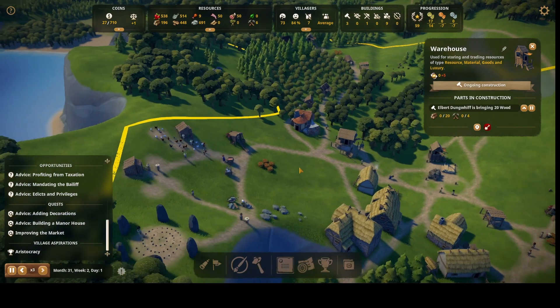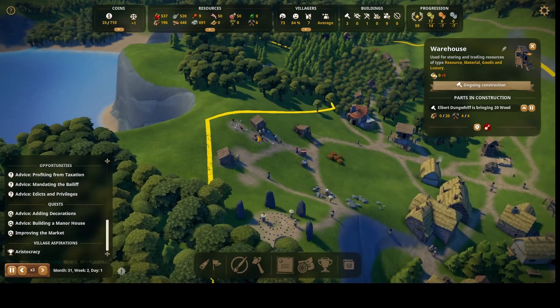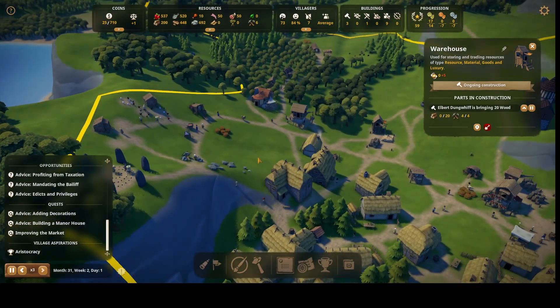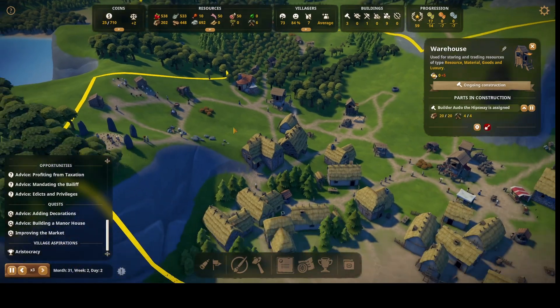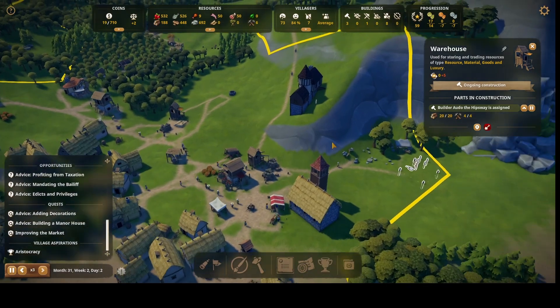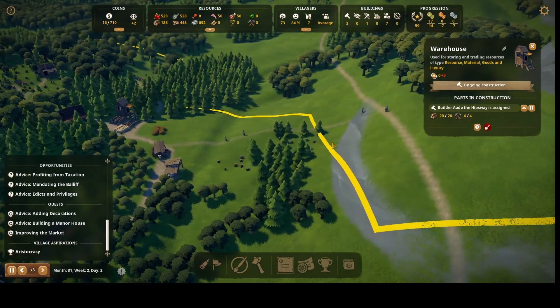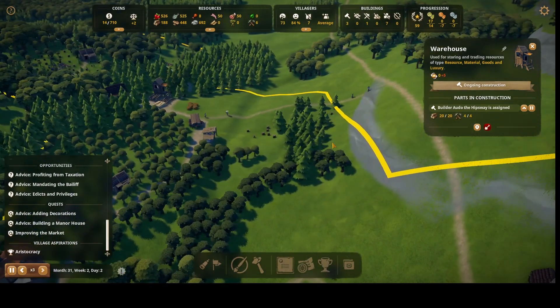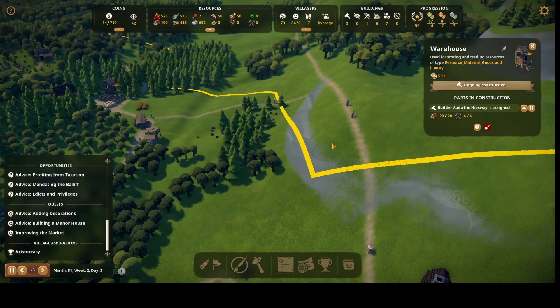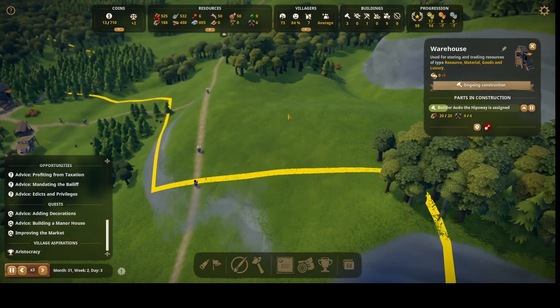Where would be a good place for the sheep? This might be the time to get that going — maybe right here. I'm still waiting on the builder even though I've got all the materials. These workers are going all the way out this way — maybe I need to buy this territory area to put some stuff. This would be a good place for the wool operation.